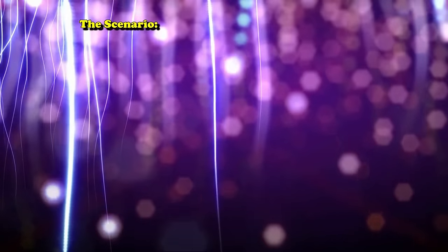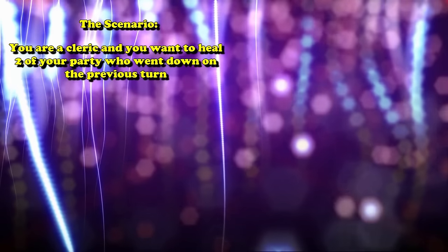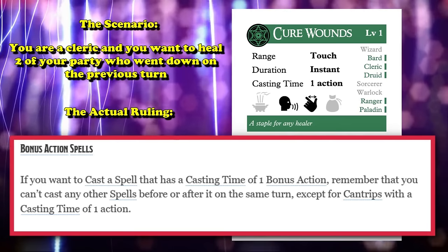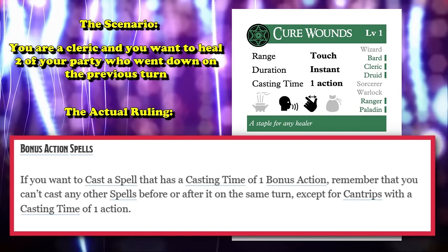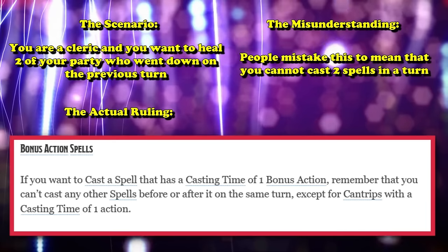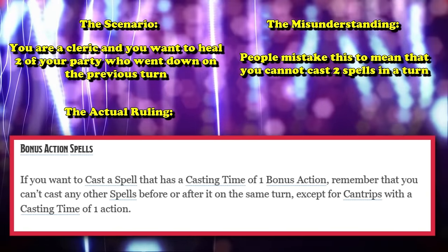At number 1, the most commonly misunderstood rule I see all the time is bonus action spellcasting. The misunderstanding: you're playing a cleric and want to heal two party members, so you use your bonus action to cast Healing Word on one, then use your action to cast Cure Wounds on another. The actual rule is: if you use your bonus action to cast any spell, you're not allowed to cast any other spell for the rest of the turn unless it is a cantrip that requires one action to cast.